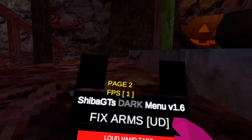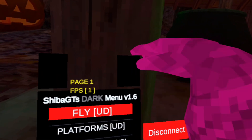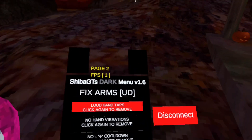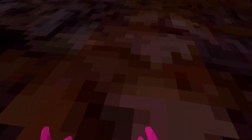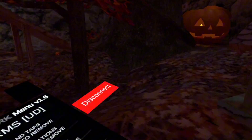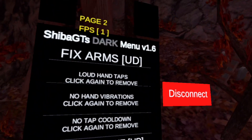So to go to the second mod menu, you just want to click this right here and then go down immediately. I found it — big swung arms! There's also no hand vibrations, no tap cooldown, click to move, and ghost monkey — I'm not entirely sure what ghost monkey does, but it's there.